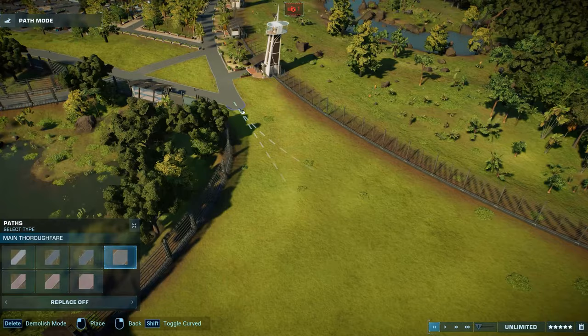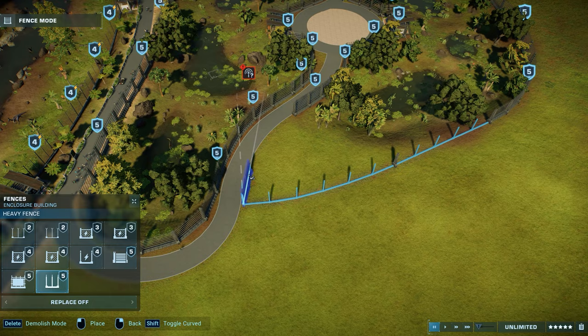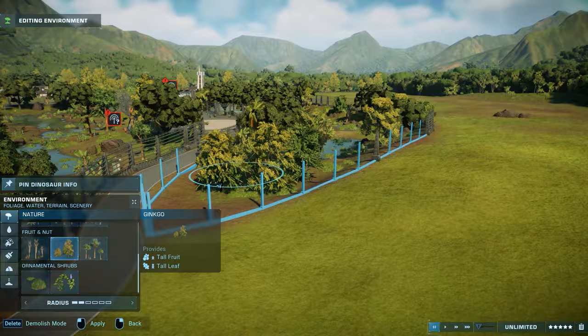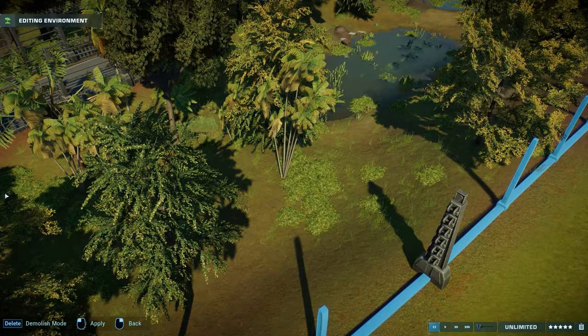This is also something that zoos do — when you have carnivores like tigers or lions or dangerous animals, there's always a barrier between the actual fence of the exhibit and the guests' paths, so the guests won't stick their fingers into the fence or their entire hands or even hats, as I saw some people do on YouTube videos.